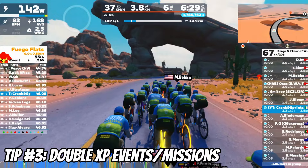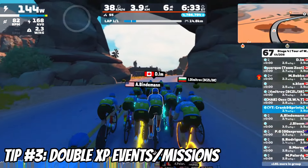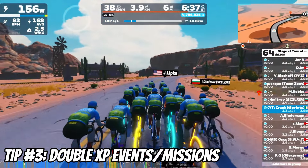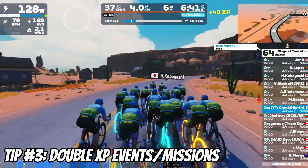Tip number three: get double XP on specific events or missions. Watch out for special events that offer double XP, like seasonal challenges, weekly challenges, mission-based rides, and the very famous Tour of Watopia, where every kilometer you get 40 XP.